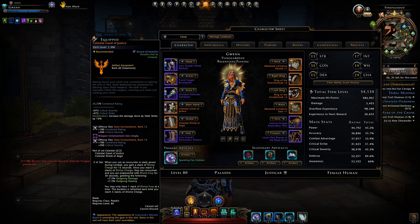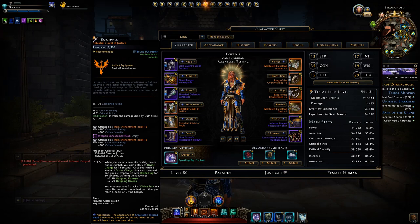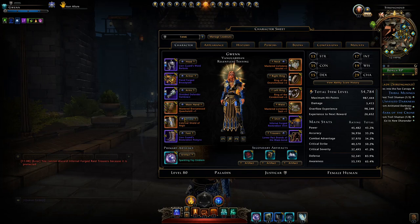Then we have the highest item level set in the game, the celestial set. This one got adjusted and now you can have the bonus up to 7.5% outgoing damage and healing all the time while in combat, after you've cast five encounters and as long as you continue to cast them within 30 seconds. The drawback is you won't have the bonus for your first five encounters, which doesn't make it great for questing.